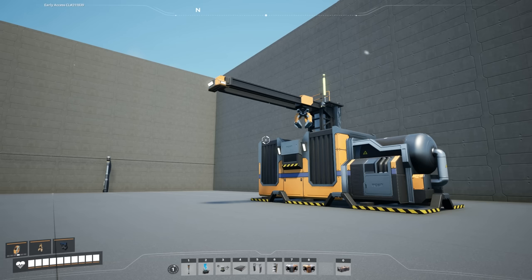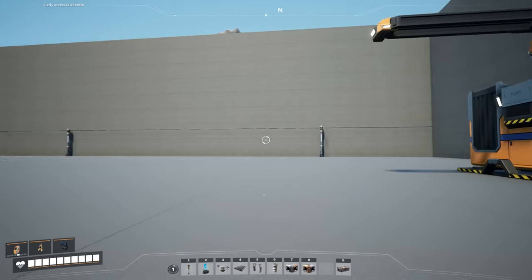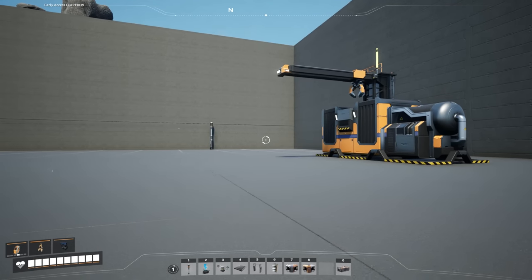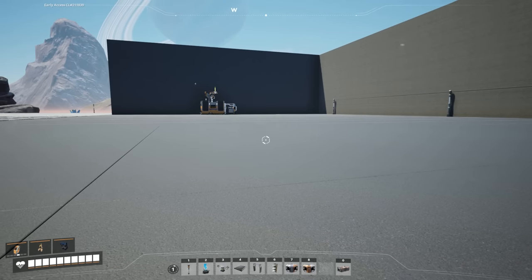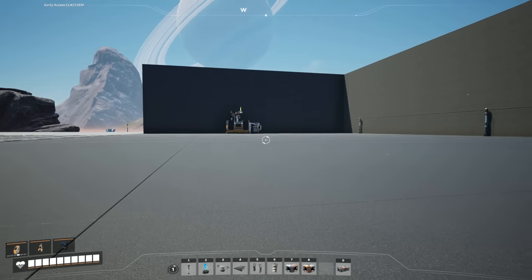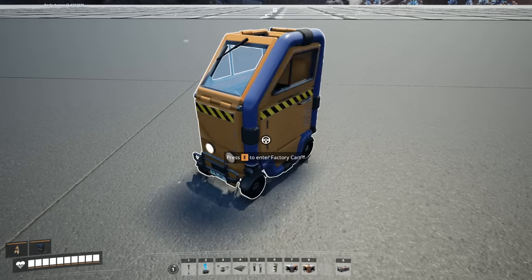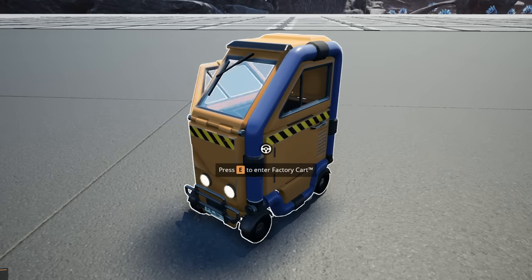Sometimes you'll be inclined to use a vehicle to transport stuff - maybe it's too far or you're too lazy to set up a belt. Try not to use trucks or anything like that. Instead, use the factory cart. The factory cart is the best vehicle in the game.